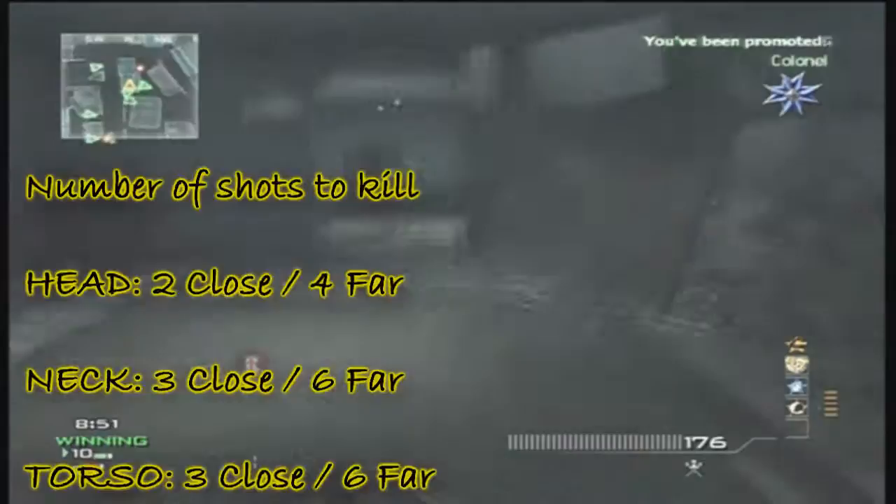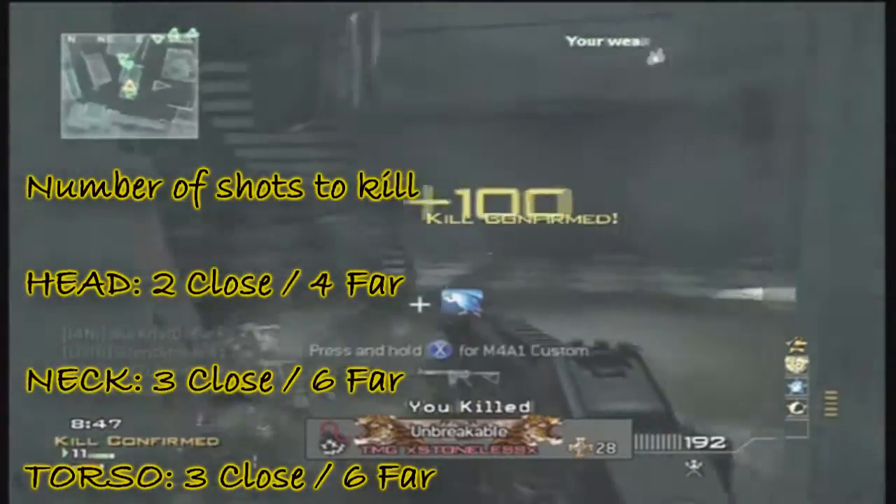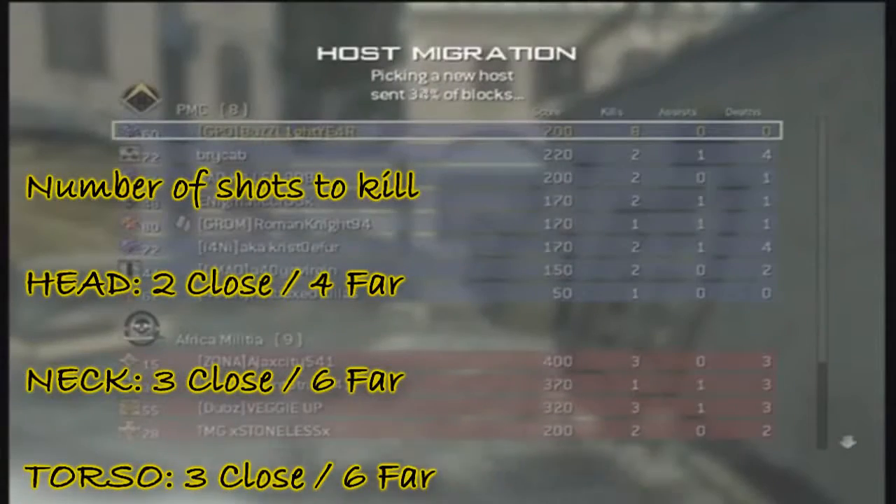So the number of shots to kill: you've got 2 close to the head, 4 to far. To the neck, you've got 3 close, 6 to far. And to the body or torso, you've got 3 close, 6 to far.